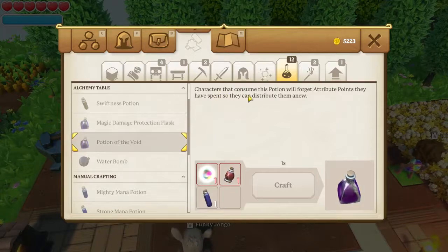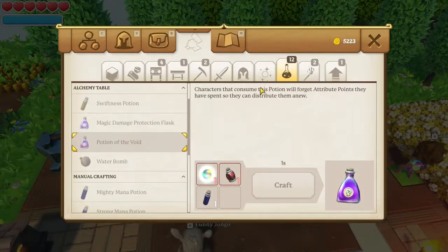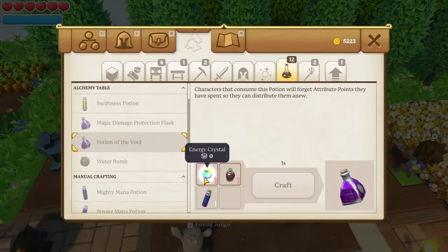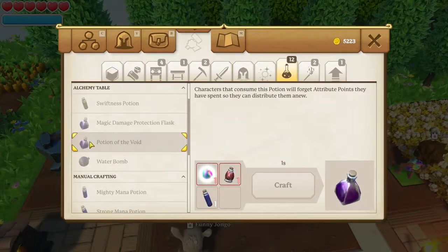Potion of the Void: characters who consume this potion will soon forget attribute points they have spent so they can redistribute them anew. I've only got one of these in my storage but I don't want to reset my attributes. These energy crystals are rare at the moment but I imagine they'll become quite commonplace as I progress. That's how you reset your stats.